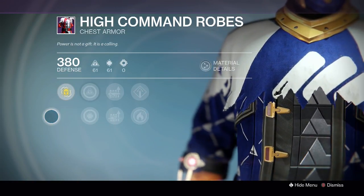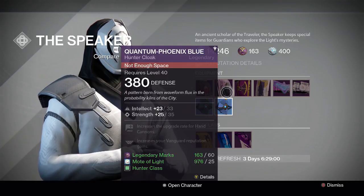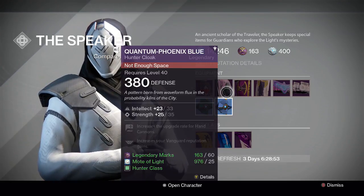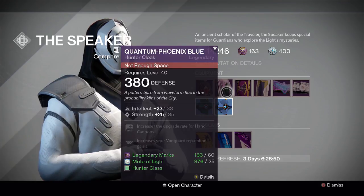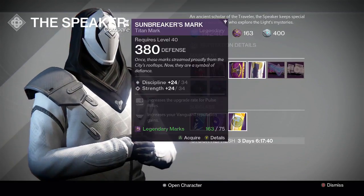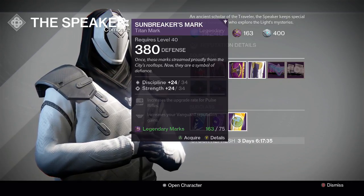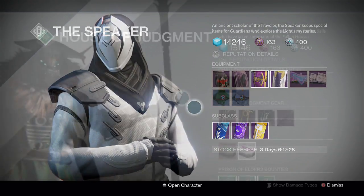At the Speaker, Hunters can grab the Quantum Phoenix cloak — two points down from max on intellect, so 2333 when you're looking for 2535 on strength — with hand cannon upgrade and Vanguard Champion for 60 legendary marks and 25 Motes of Light. Not the greatest pickup, but there are no better intellect/strength cloaks this week. For Titans, the Sunbreakers Mark is two points down from max — one on each discipline and strength — 58 roll with pulse rifle upgrade and Vanguard Champion for 75 legendary marks. Nothing for Warlocks at the Speaker.